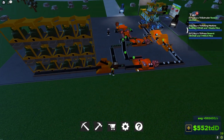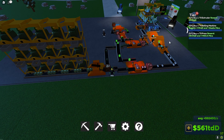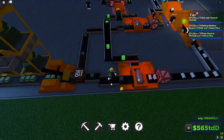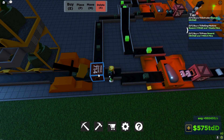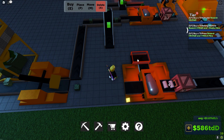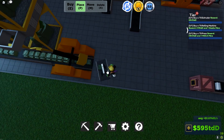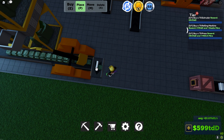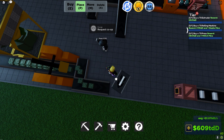We got rid of that clog, and as soon as we get enough money to buy a press we're going to get that. I want to make this a bit more efficient. So what we're going to do is take this out, delete this stuff for a second, and we're going to make a classic little conveyor circle.